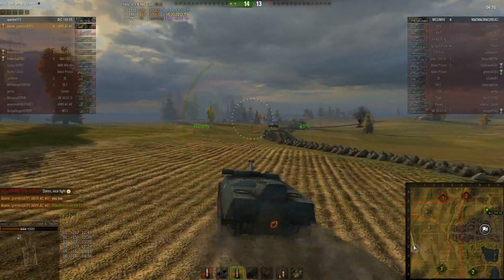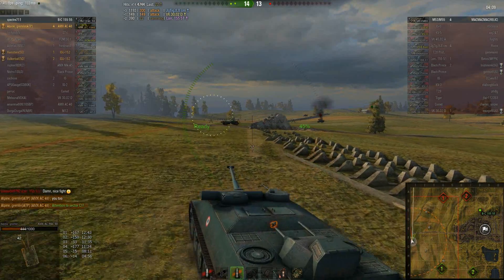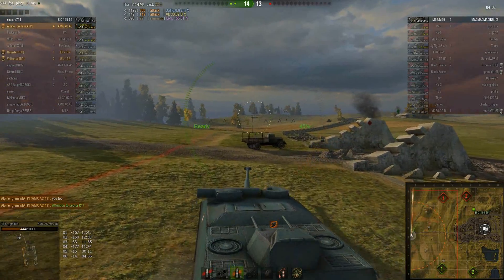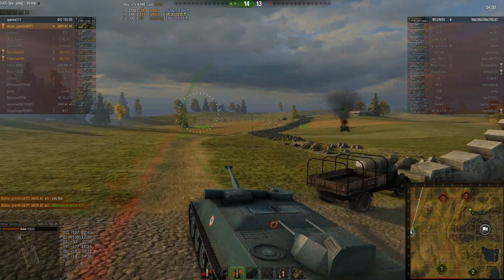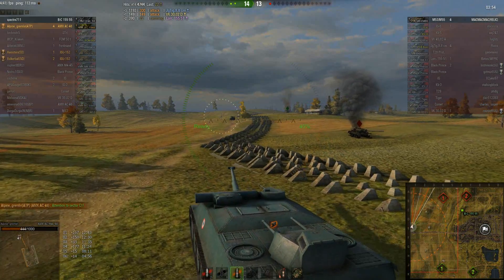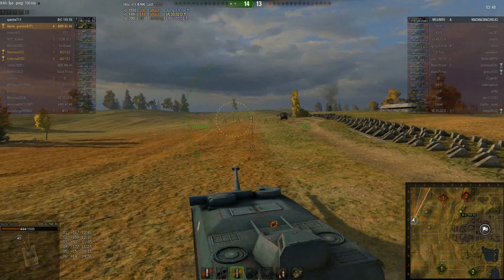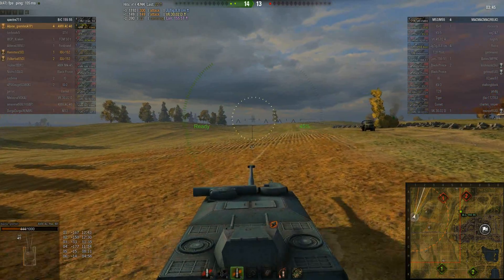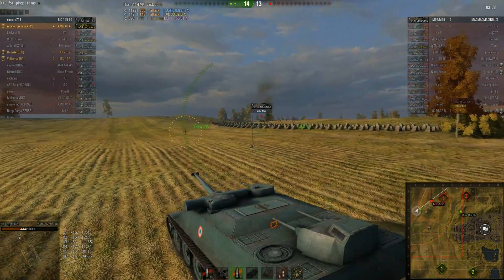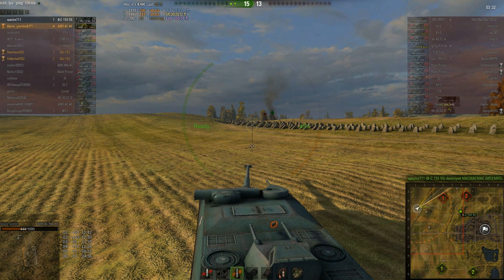We're pretty much closing up here. The Bat-Chat's swooping around the field outside of town. I'm going along the one line and we should be encountering him very shortly. There's only a few other places he can be — I'm thinking C1, because that's where he was last spotted. And as expected, he's right around there, give or take a grid square. The Bat-Chat 155-55 takes him out for the victory.